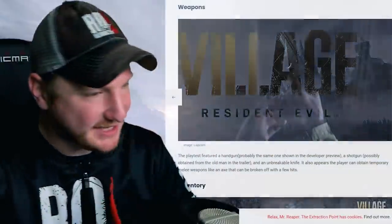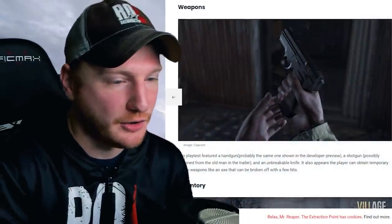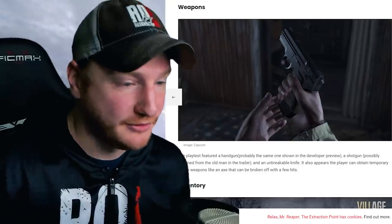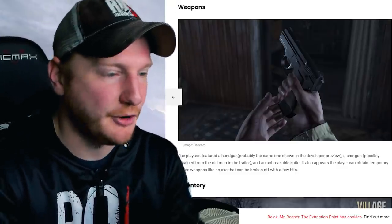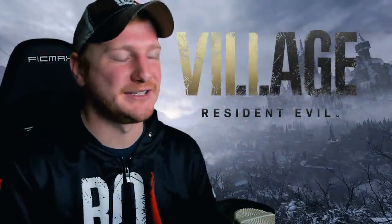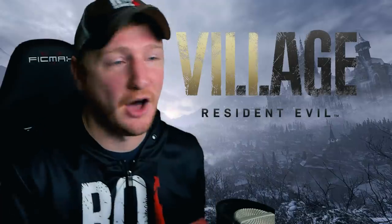Now moving on to weapons. This playtest featured a handgun, probably the same one shown in the developer preview, a shotgun possibly obtained from the old man in the trailer, and an unbreakable knife. It also appeared the player can obtain temporary melee items like an axe that can be broken with a few hits. I always liked having melee items in Resident Evil — Resident Evil Outbreak had a lot of these, that's where the broom of doom came from.